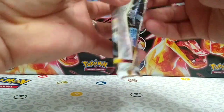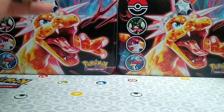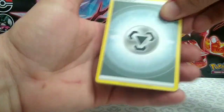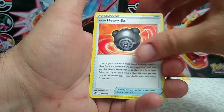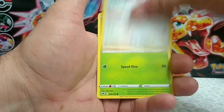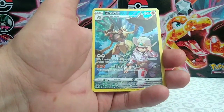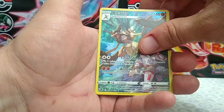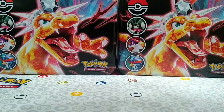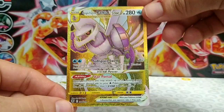And for our last and final pack of this trainer box — card code for you there. Let's hope we go out with a bang! Starting with Metal energy, Hisuian Heavy Ball, Hypno, Dark Patch, Stantler, Hoothoot, Yanma, Kricketot, Sudowoodo, we have a Trainer Gallery Kleavor — can we get the double banger in this pack? And we're just hit with a Mamoswine regular rare. Alright guys, like, subscribe, and comment for more Pokémon fun — we'll see you in the next one. There's that beautiful gold Palkia again!